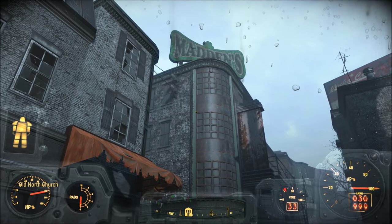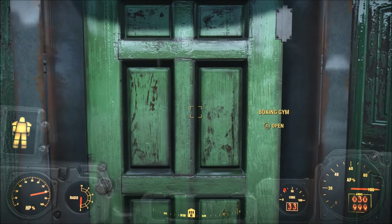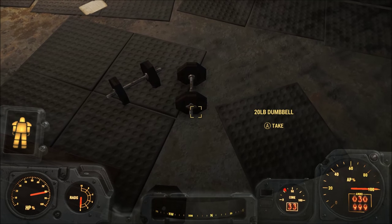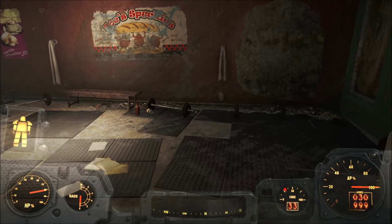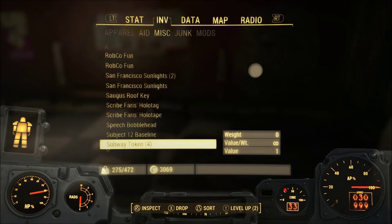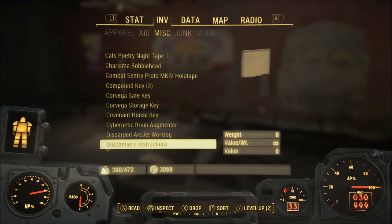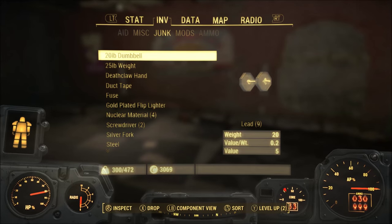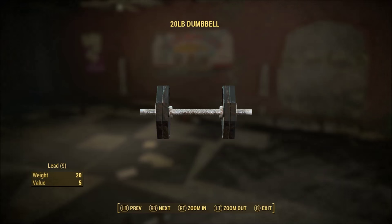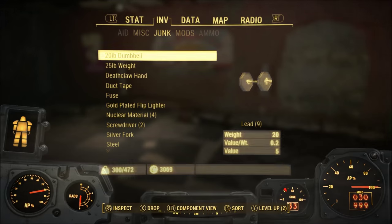Another cool thing is that the weight stat for items is actually in pounds. You can find various types of weights at Madden's Boxing Gym, located between Old North Church and Pikmin Gallery. The 25-pound weights there have an in-game weight of 25. Video game logic is actually pretty cool considering that with zero strength you can still carry 200 pounds of stuff.